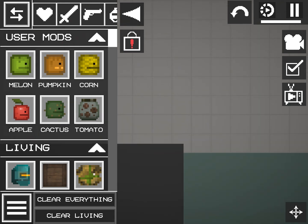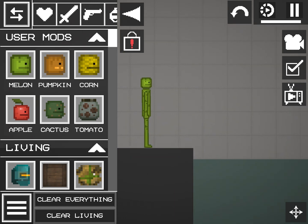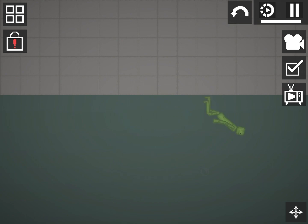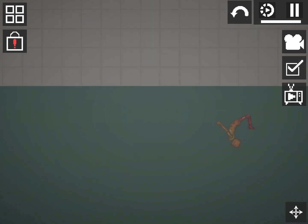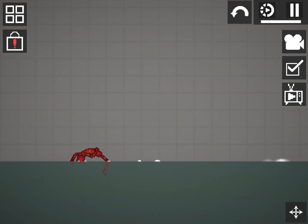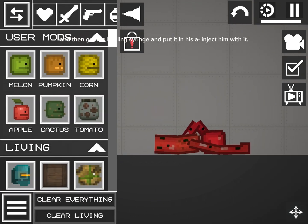First, get a melon. Then put the melon in the water and do what I do. Once your melon gets all red like this, take it out. Then get the healing syringe and inject him with it.